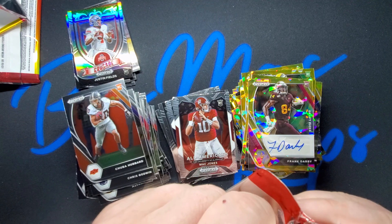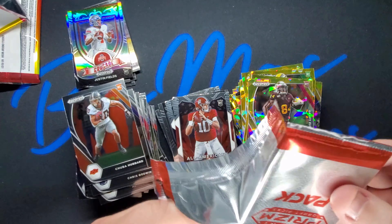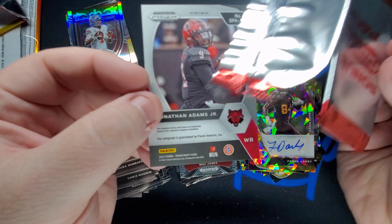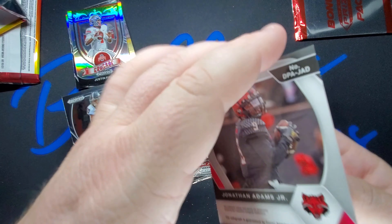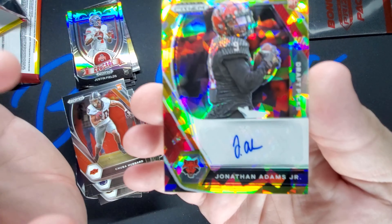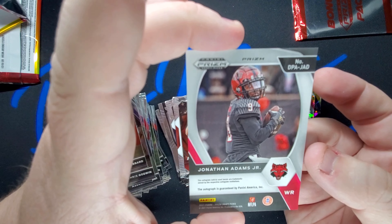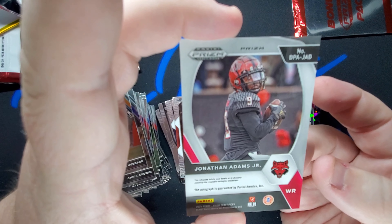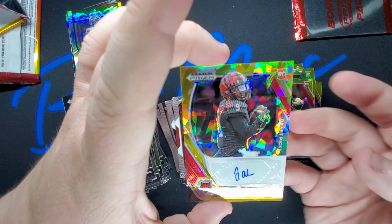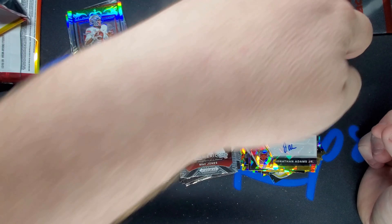Here's the other one right here. Let's slow that down a little bit and build the suspense. Take a deep breath and... Jonathan Adams Jr., wide receiver. Don't really know too much about this guy — is that the Red Wolves? Is that Illinois State? Not sure. But I have not seen this one yet, so that's a very interesting pull. He's a rookie, and him and Frank Darby make up the two autos of this gold megabox.